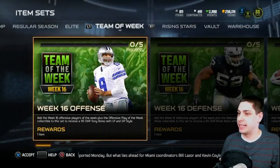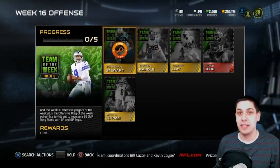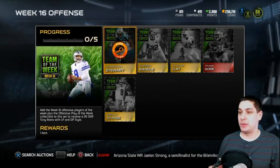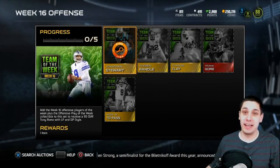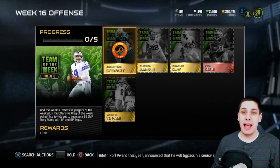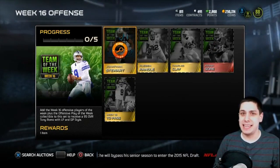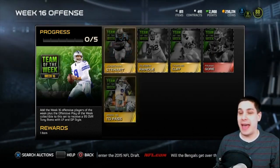I'm super excited about Tony Romo being the Team of the Week card — the one that you do the set for. This is an awesome item. It's a card I'm really looking forward to potentially testing out. My current quarterback is Matt Ryan Team of the Week, which is okay, but I would really love to have this Tony Romo because if I remember correctly he's got like 97 throw power or something absurd like that. Pretty badass item.